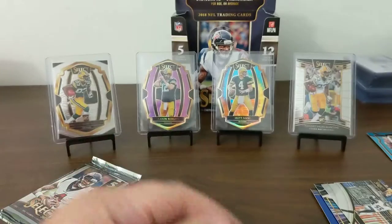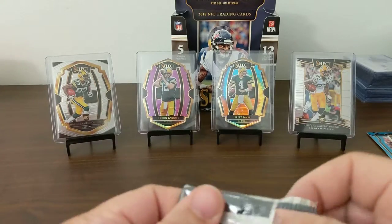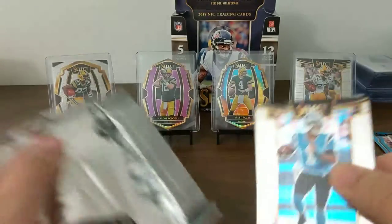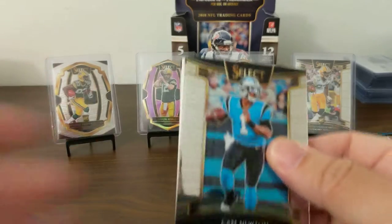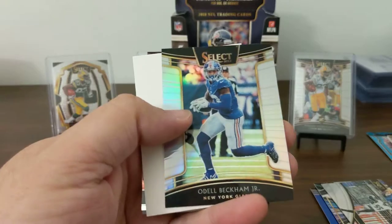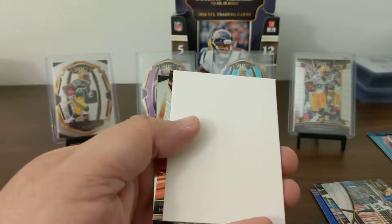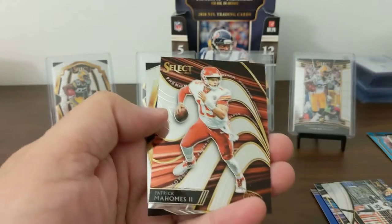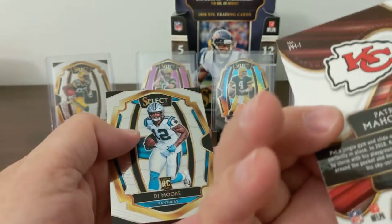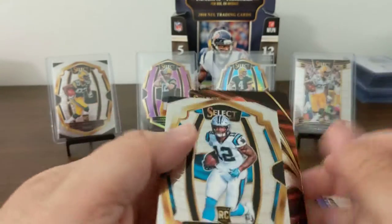Must have a filler in this one. Cam. Roquan Smith. Odell Prism. Filler. Pat Mahomes Phenomenon — that's a good one. And a DJ Moore.